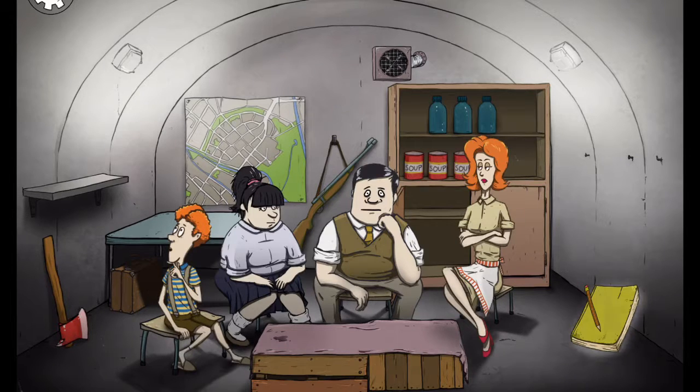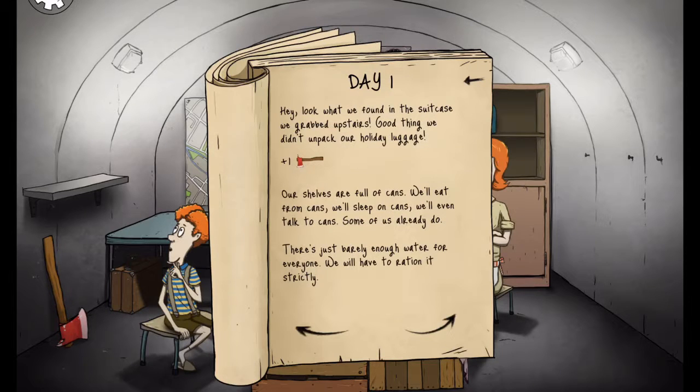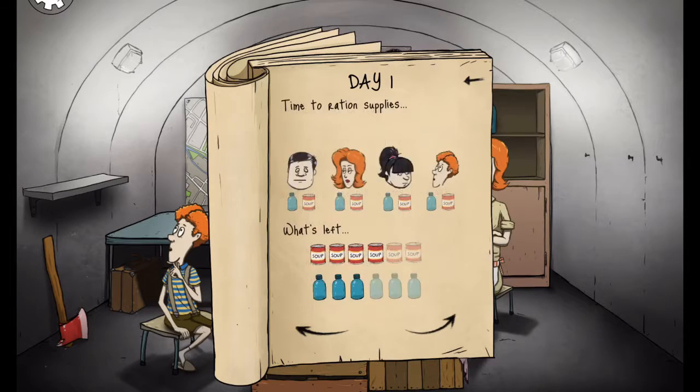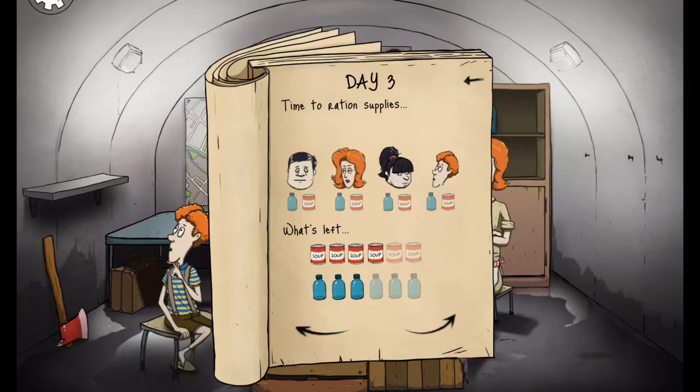As you can see, you're not actually playing as anyone. You have this little diary — Day One: all of us made it into the shelter. We got a mat, we got an axe, so we'll do an expedition tomorrow. If you're playing this for yourself, it does cost money. I'd recommend not skimming through expeditions.